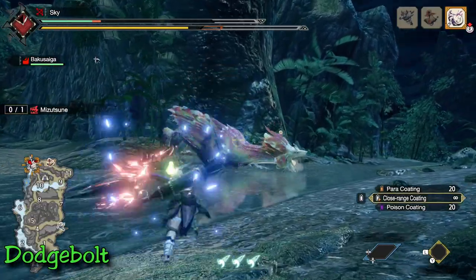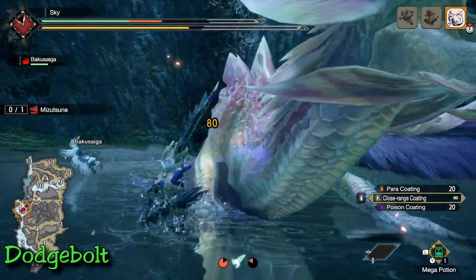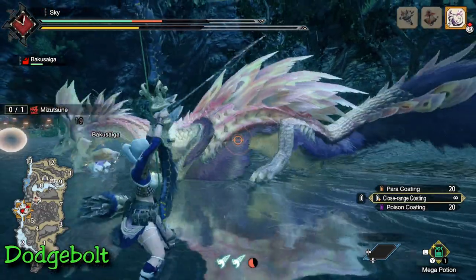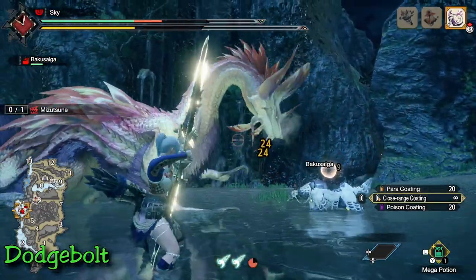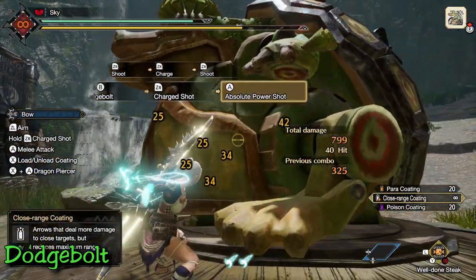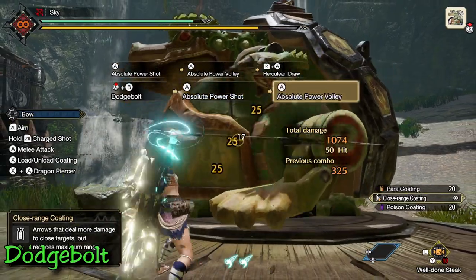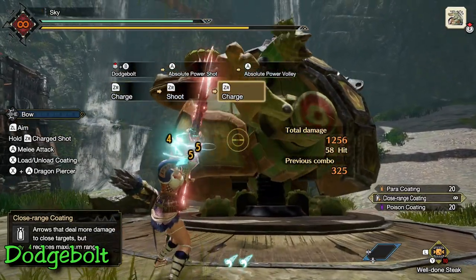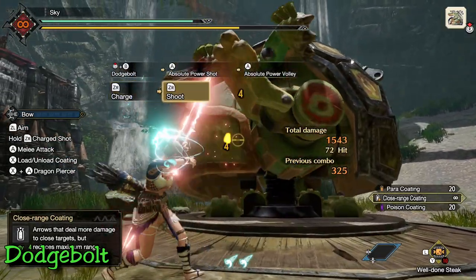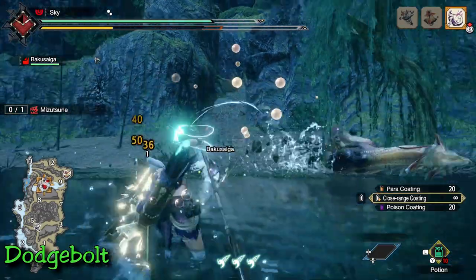For charge blade users, you can kind of imagine a guard point but on a bow. This skill still lets you dodge in any direction, but it also has a single high-damage melee attack. Just like the charging sidestep, it'll maintain your combo's current charge. The best part is that if you time the dodge appropriately, you can counter a monster's attack, rendering you invincible and charging your bow by two levels instantaneously. You can then attack almost immediately with a rapid shot into a power shot — the level two charges put you straight to level three if you had no charge, bringing you straight to high damage.